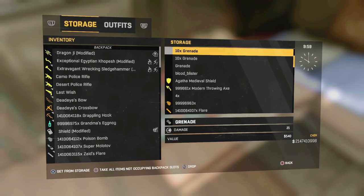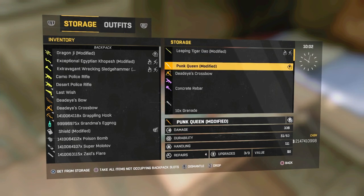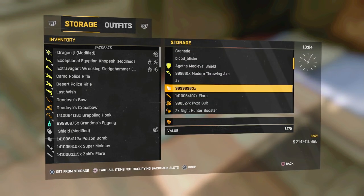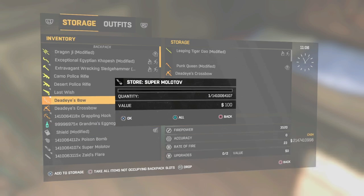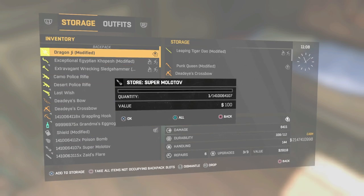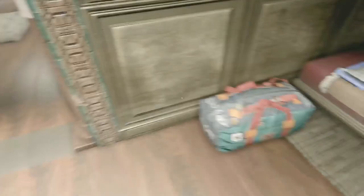Just to prove it again, I'm going to be duplicating that much of a certain weapon — it can be any weapon. I'm going to do it through my inventory this time with the Punk Queen — I can't use it. I'm going to press triangle on my Living Tiger and, as you guys can see, it works quite practically.